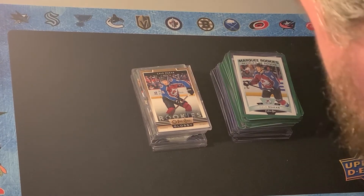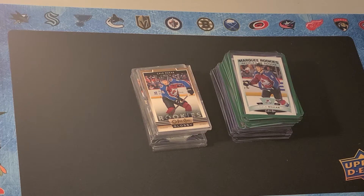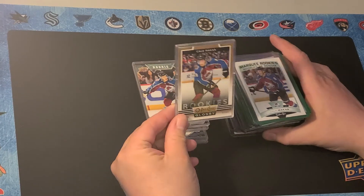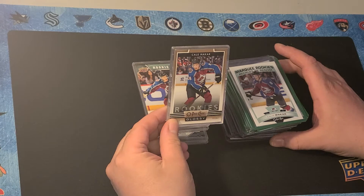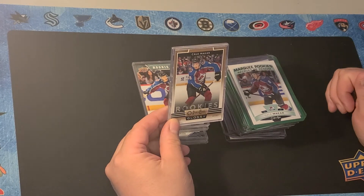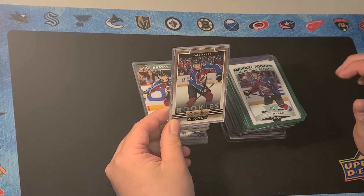Hey guys, welcome back to Top Shot Hockey. Today we're just going to do a profile on Cale Makar, who is about as elite as they come for defensemen. I would basically put him into the same tier as Connor McDavid and Auston Matthews, maybe just a shade below — not even just in the NHL, but for collecting as well.